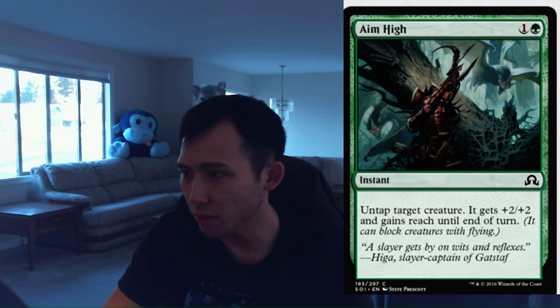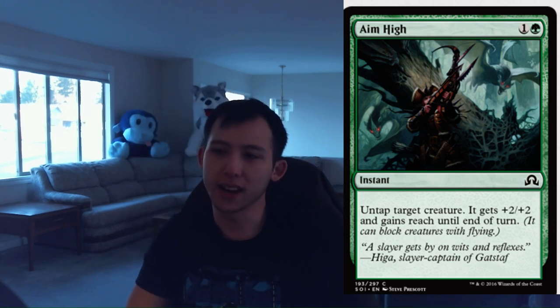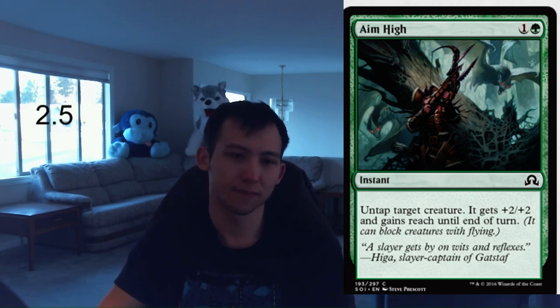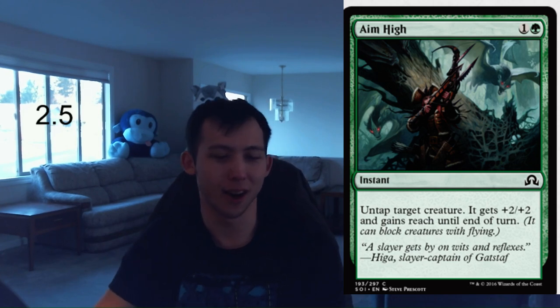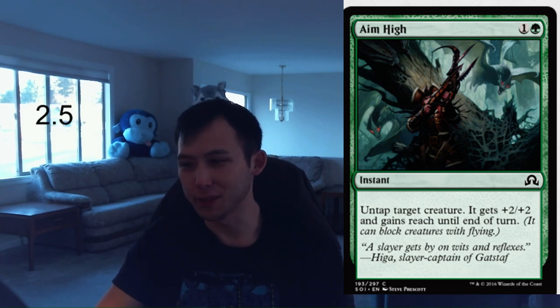We are halfway done with the green cards. Let's go to our second half and start with Aim High. 1 green, 1 colorless instant. Untap target creature; it gets plus 2, plus 2 and gains reach until end of turn. You guys remember Vines of the Recluse? This is basically a bigger Vines of the Recluse. It does untap the creature — this is a great green trick. I expect to get blown out by it a lot. You don't always have to untap the creature; you can just use it for plus 2, plus 2. As far as green tricks are concerned, I think I rate this one very highly. I'm going to give it a 2.5 — that's like the top you're ever going to get for a combat trick unless it's like epic proportions type trick.